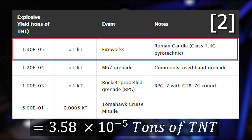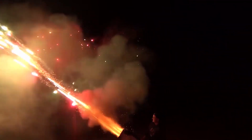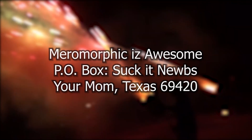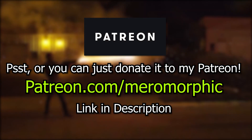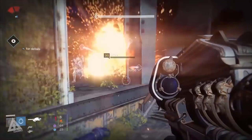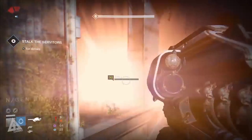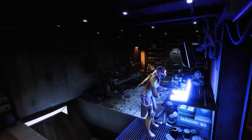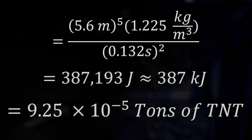It's like two Roman candles — two whole Roman candles, or about a quarter of an average hand grenade. So you can go ahead and send me the $2 you all owe me from your bets. But really though, this makes no sense. Could you imagine six guardians shooting Roman candles at Crota? No worries — let's just try it at a different point in time, later on in the explosion. Maybe this was just a fluke. Two frames later, which equates to 0.132 seconds total, the radius is about 478 pixels, or 5.6 meters. Plugging this into our explosive yield equation gives a result of about 387 kilojoules, or 9.25 times 10 to the negative 5 tons of TNT. So like six to seven Roman candles now.